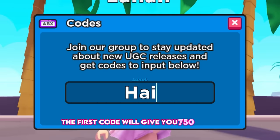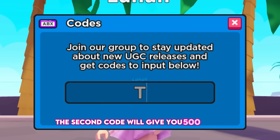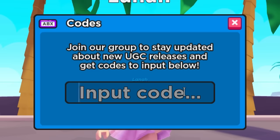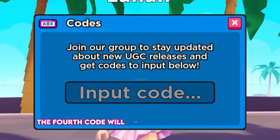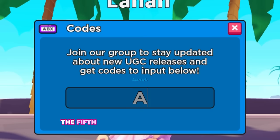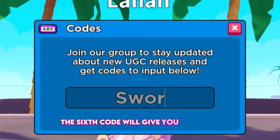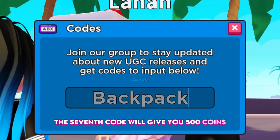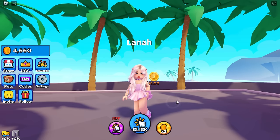The first code gives you 750 coins, the second gives 500 coins, the third gives an additional 500 coins, the fourth gives another 500 coins, the sixth gives 750 coins, and the seventh gives 500 coins — that's a total of 4,000 coins. Stay tuned for more codes.